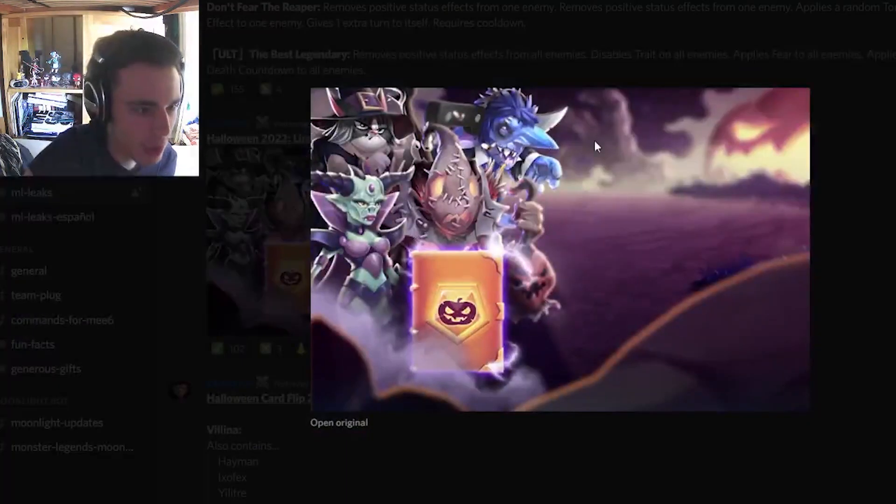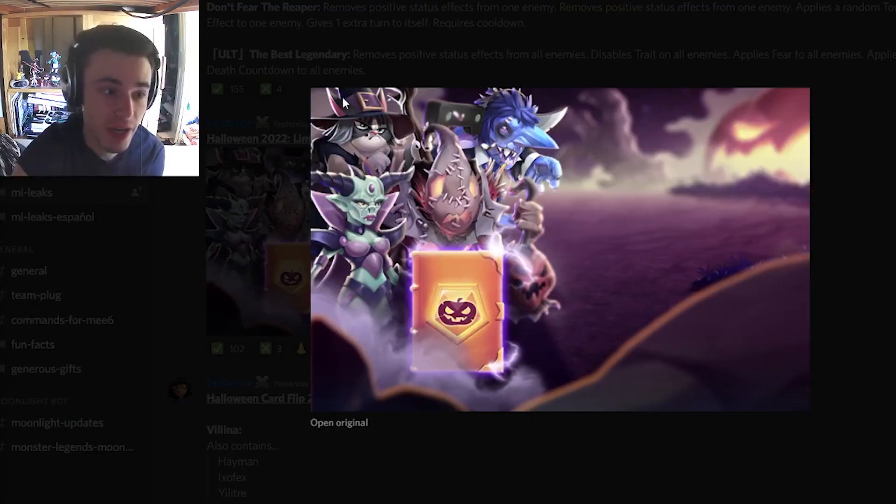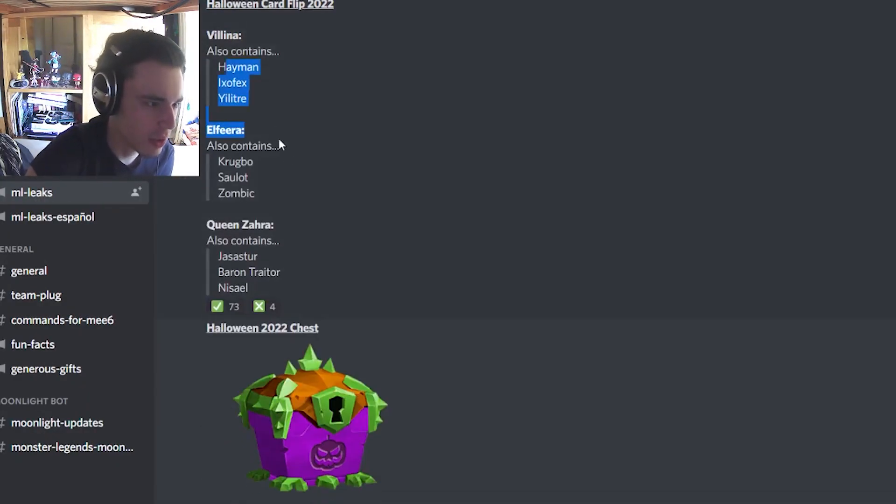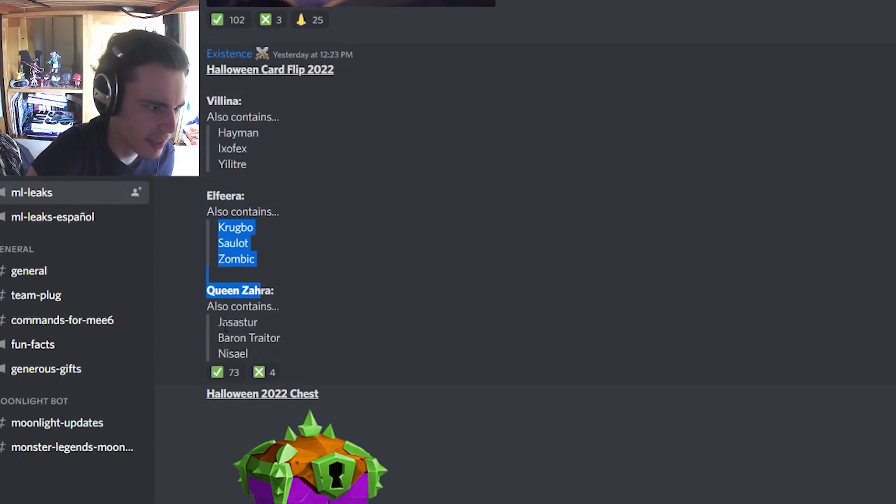Then we have an image for the Halloween book — we don't know who the back monster is yet, but he looks pretty cool. The one in the front is of course Lord Hayman. We also have one named Villain who's going to be inside the Halloween Card Flip, and a Witch Cat as well. You can see what other monsters are going into the card flip right here — they're just cells though. The only ones where you can get the full monster are the ones in bold.